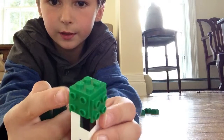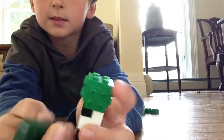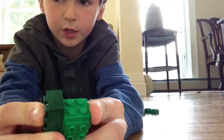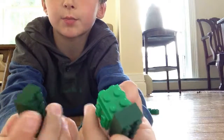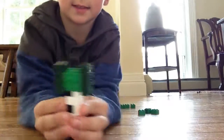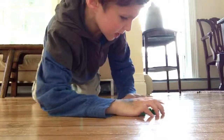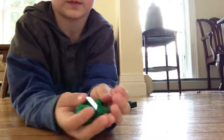You take the dark green pieces and you see how these pieces are taller than these pieces — that means you put the dark ones on the taller ones. So you put that one on, and then you know to put this one on the other side, so it looks like that.